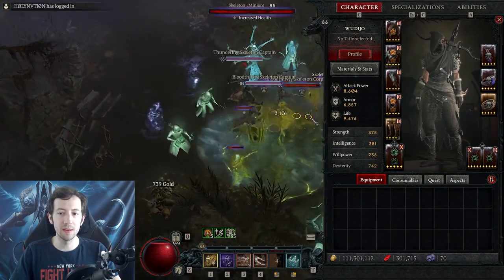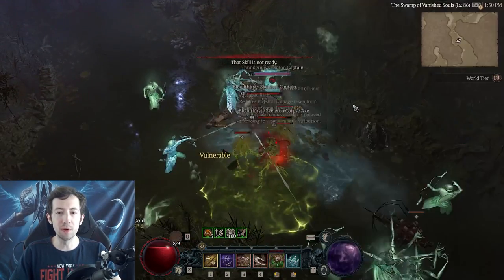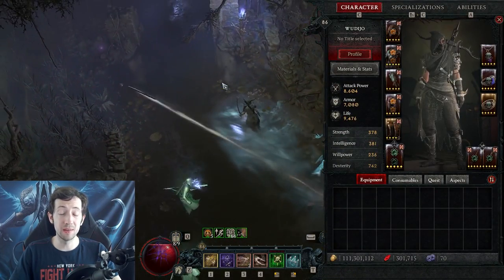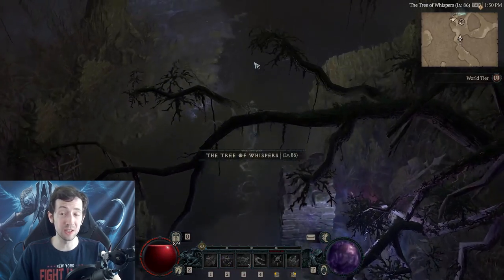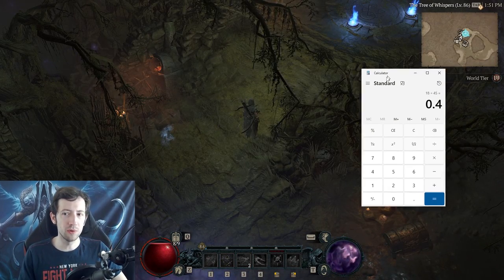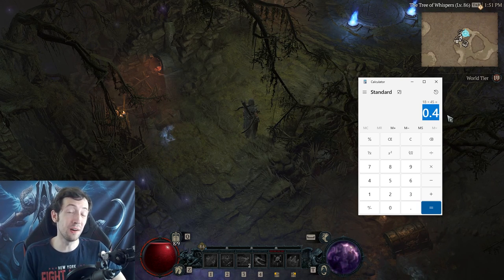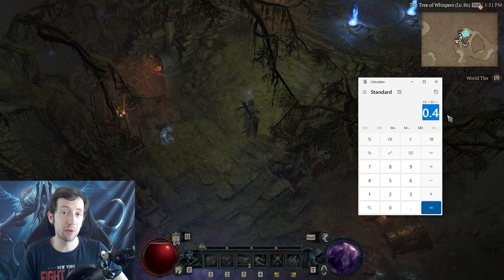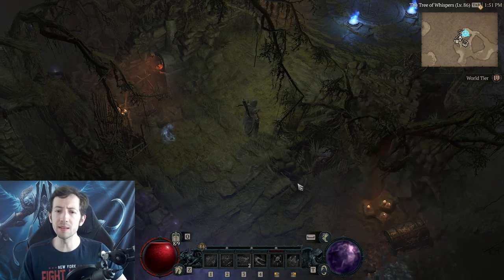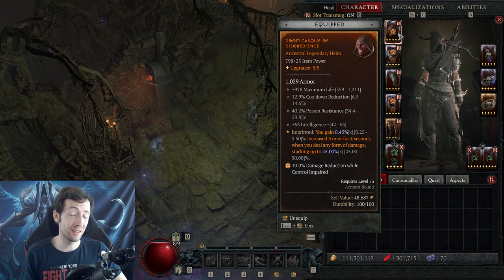But with Disobedience stacked, you can see my armor going up and the damage reduction goes to 82% against monsters of my level. So I go from 45% damage reduction to 82% — or in damage taken values, from 55% damage taken to 18% damage taken, meaning I take less than half the damage previously for physical damage. Half of this also applies to elements, making armor extremely powerful especially with Disobedience.